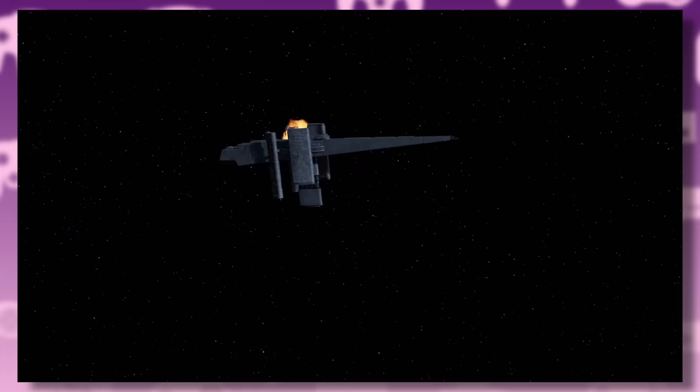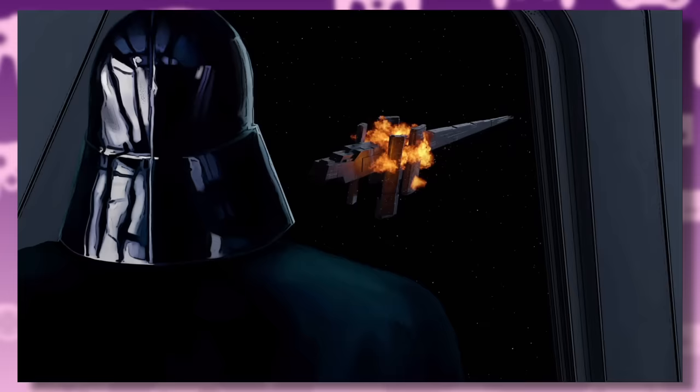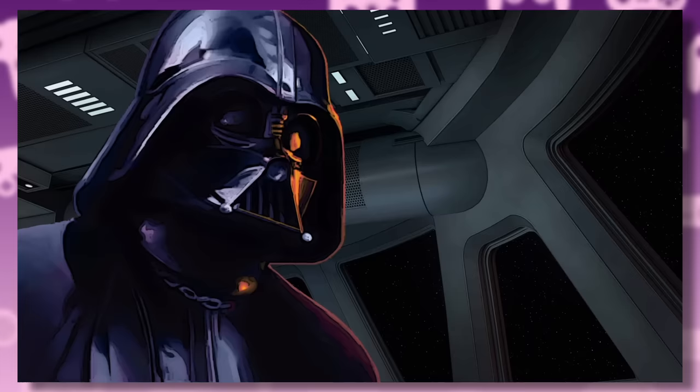Technically the final boss is a captain stationed by the shuttle — Kyle's best boss ever. Kyle then blows up the Ark Hammer and flies away as Vader watches from the Executor. He's got the biggest Star Destroyer in the entire fleet — why not just shoot him? The plot armor is powerful with this one.